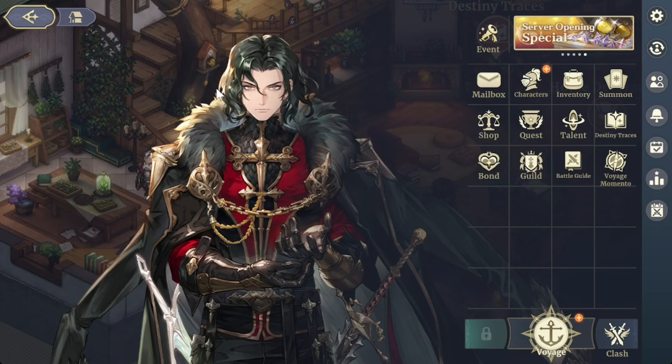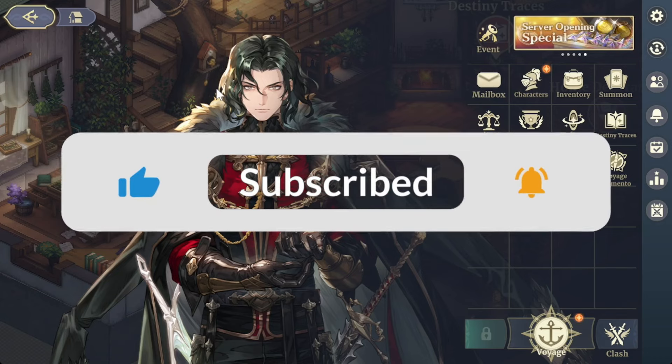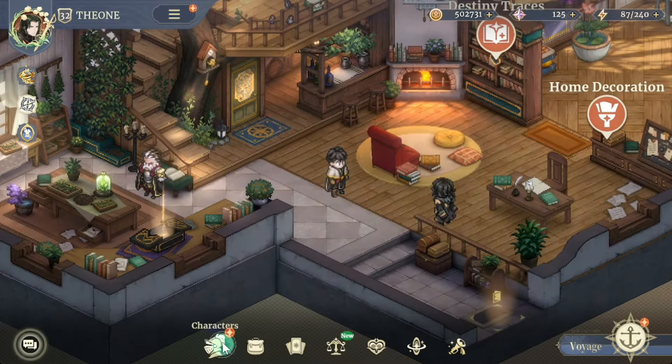What's going on guys, it's your boy back with more Sword of Convallaria content. In this video I'll show you how you can actually power up your units and get stronger. We've all been there where you're pushing through story and you just keep failing the stage — more times than not it's either a misplay on your behalf or your units aren't powerful enough. I'll show you how to power up and make your units over 9000.